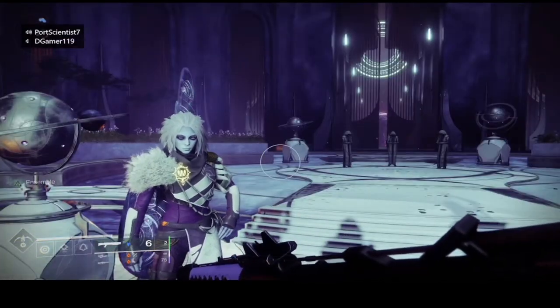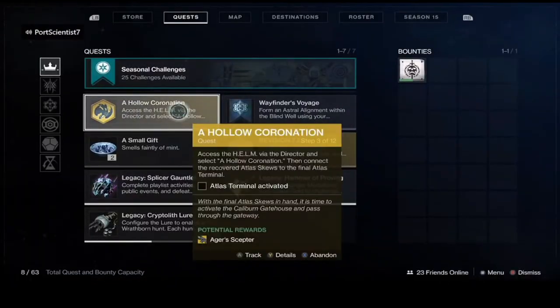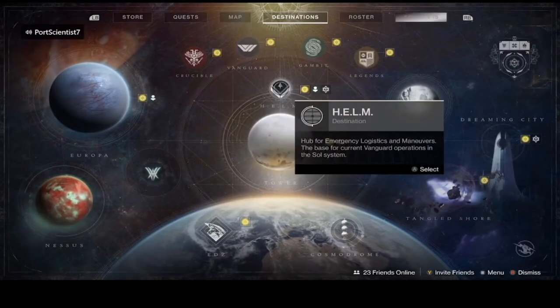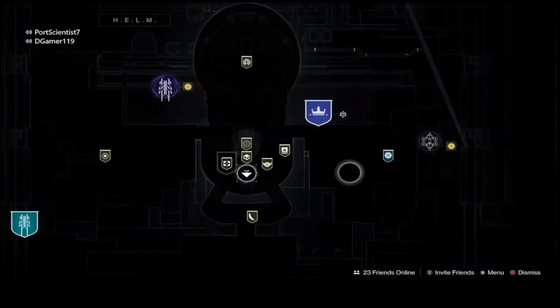You'll need to find the Atlas Q locations — we'll have a link in the description to that video to find them. Next, you're going to be asked to head over and do the Hollow Coronation mission. You'll find that on the Helm and it will be a white crown on a blue shield.